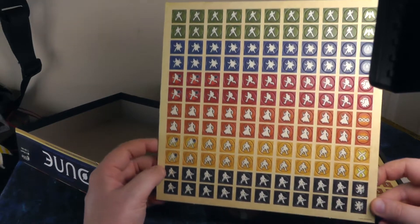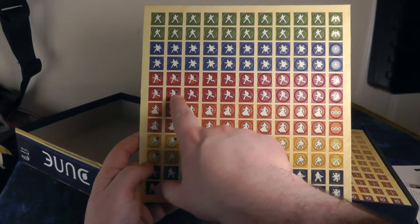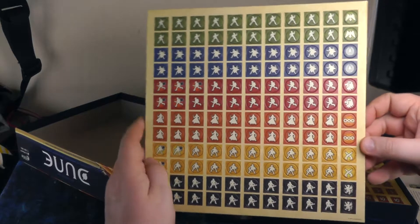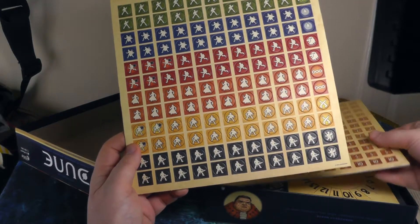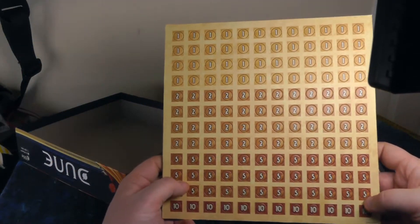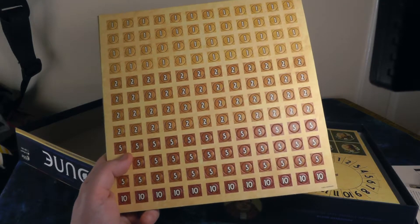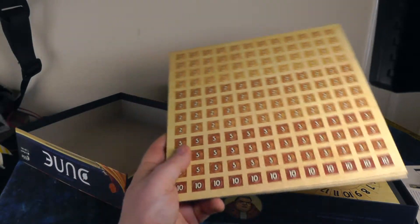Moving on, we've got the punch boards — these are basically the troops. Some troops have little black stars indicating they're stronger troops that certain factions have access to, and there are cloaked ones for the Bene Gesserit who have a special ability. We then have all the spice tokens that go on the map. You try to hold areas with spice, and at the end of each phase you collect it — spice is basically the currency of the game.